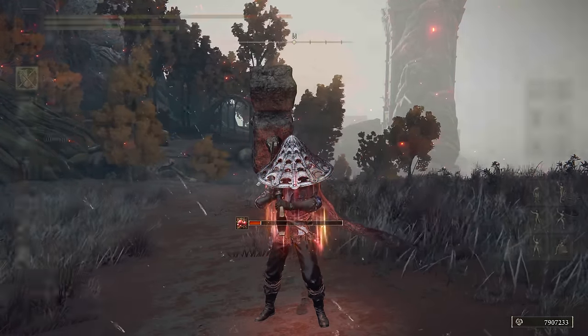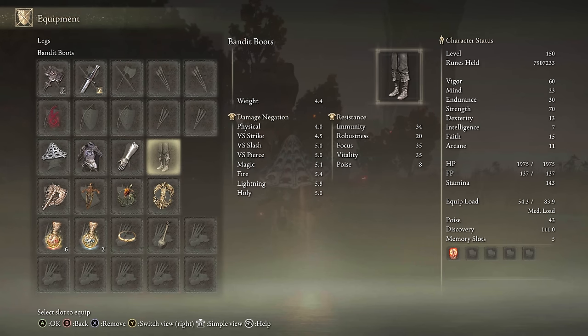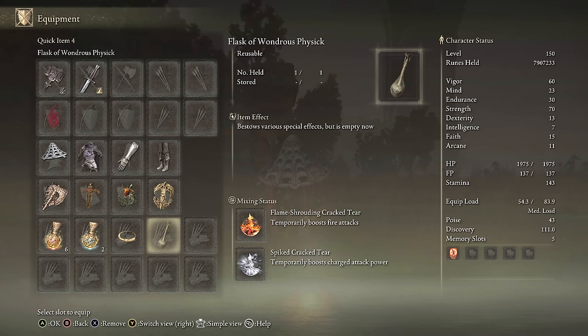For equipment on Royal Knight's Resolve, we have the Giant Crusher with Royal Knight's Resolve in Heavy Affinity. We had the Golden Vow Ash of War, a random set of armor, Axe Talisman, Ritual Swords Talisman, Fire Scorpion Charm, Erdtree's Favor Plus 2, and then the Fire Talisman and Charge Talisman as well.